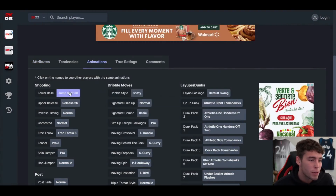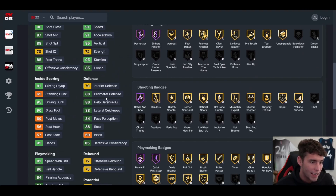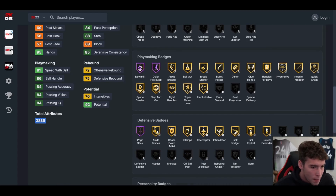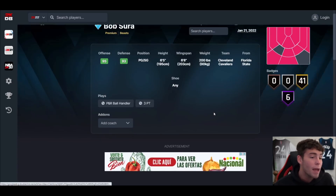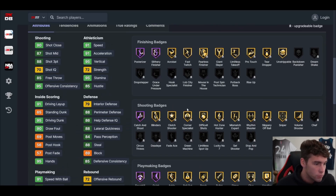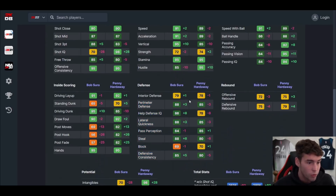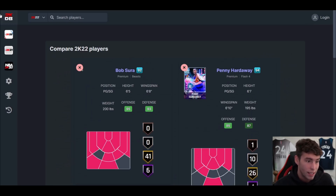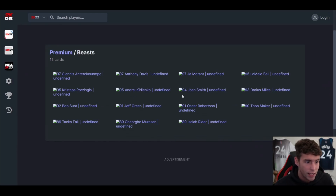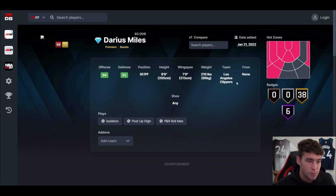Bob Sura — hear me out. 6'5, 6'8 wingspan. Shifty dribble style, jump shot 38 on normal timing. 88 three-ball, 95 driving dunk, 91 mid-range, 86 ball handle, 91 speed/acceleration, 88 lateral quickness, 79 interior. Hall of fame badges: posturizer, slithery, catch and shoot, downhill, quick first step, pogo stick. Can get every badge in the game. He is 6'5 at 200 pounds. Do not be surprised if Bob Sura is the top point guard in the game — his stats remind me a lot of Penny Hardaway. If he's cheap, he'll be one of the best value cards in the entire game.